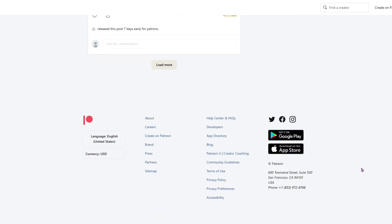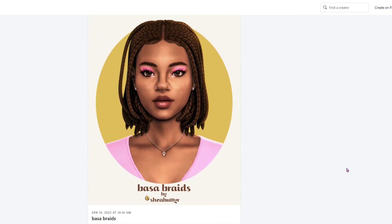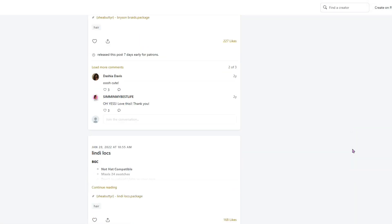I have three collections in here: the braids collection, some hairs from the afro collection, and also from the locks collection. You just can't have enough hairstyles for Black sims.